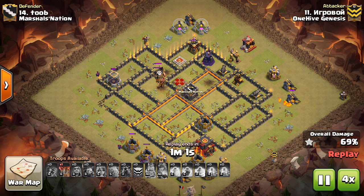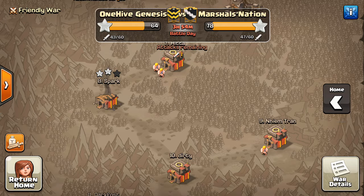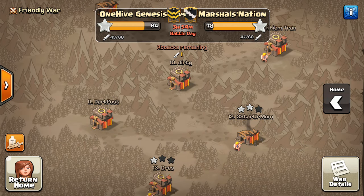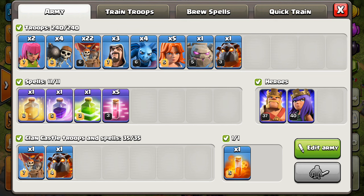You can see here, very close to actually getting the three-star. I think if everything goes right, this should be a three-star. I'm pretty nervous — the stakes are high. This is a close war against Marshall's Nation — they have a slight edge, 78 to 64. They've used more attacks, but they do have an edge in terms of how they're looking. So good job to them so far, but things at the end of the war are always determined by the last 10 attacks. I've got to set up the rest of my clan to finish this war strong. My first attack was pretty successful, got a two-star on an 11. Now trying to get the three-star on the 10.